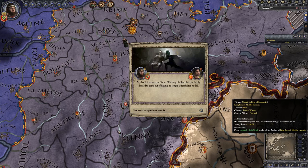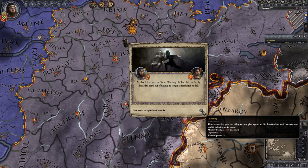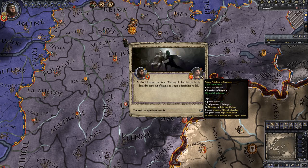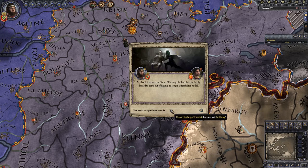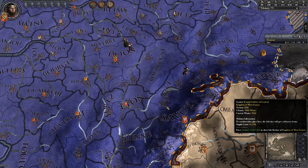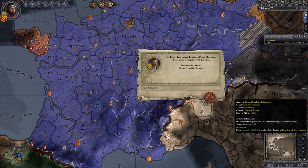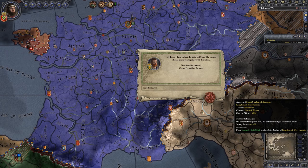It seems that Count Nibelung of Charlinay has finally decided to come out of hiding, no longer fearful for his life. He is my half-brother. And all of a sudden things have changed — it looks like the assassination of Carloman happened, and now Charlemagne, King Carl, is in charge of the whole of France.